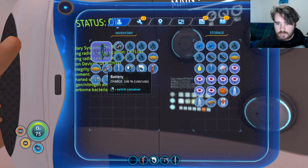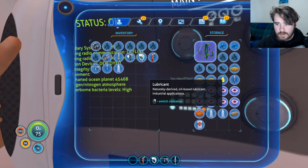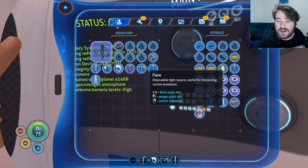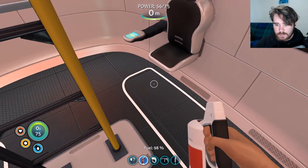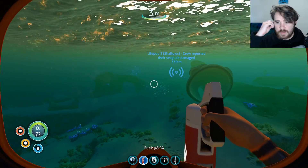Do I carry a life thing on me? I don't really know what I need and what I don't need. Oh, it's rotten — I should probably just throw it out instead of keeping it in a chest. Repair tool has to be charged as well. We do have a battery. Does the battery deplete after a while if I just leave it somewhere? Okay, well, we do have a flashlight now.